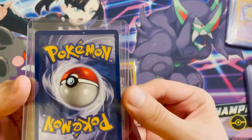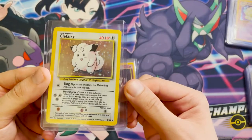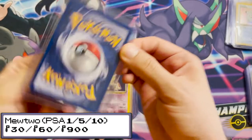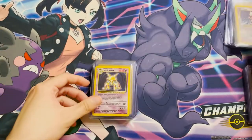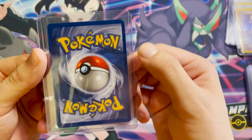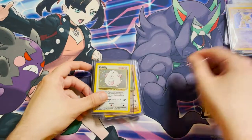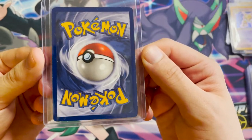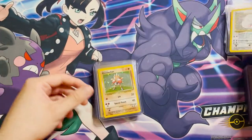We have a Clefairy — it's quite bent, with whitening around the edges especially in the bottom left corner. We have Mewtwo — pretty decent on the front but a bunch of whitening on the back; we might get an okay grade with that. We have Alakazam — looking quite clean on the front but again whitening on the back and knicked corners are going to be the biggest issue, plus probable surfacing issues throughout. We have Chansey — with visible wear and tear from being played with.